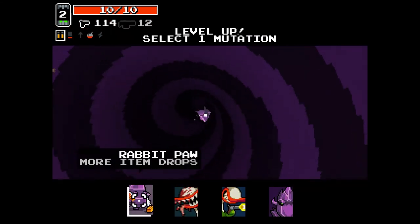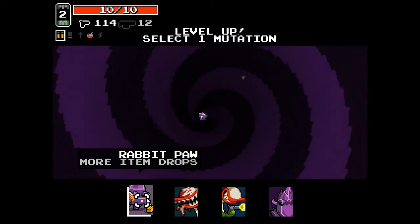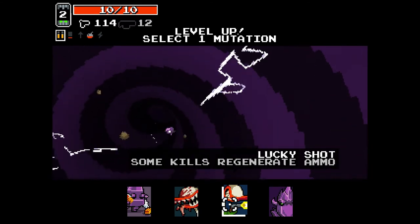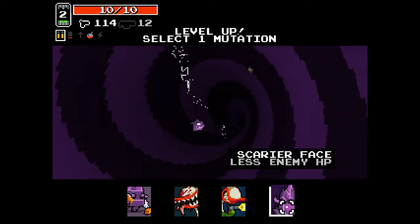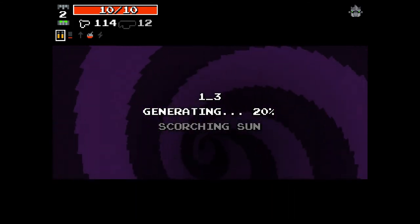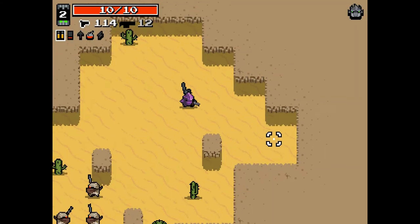Here we go — attempt number two. This is a big moment here. What do we got? Rabid paw, bloodlust, lucky shot, and scarier face. If scarier face works on Horror, awesome. Let's see what we've got.